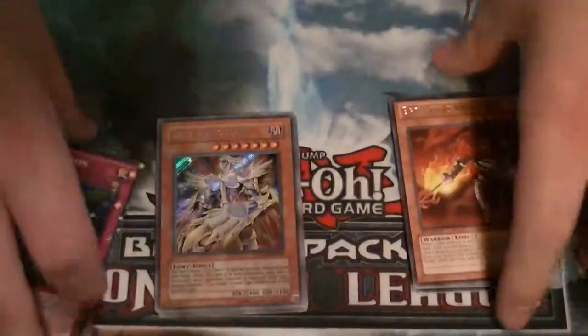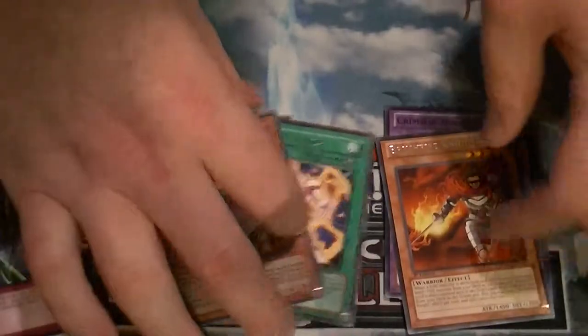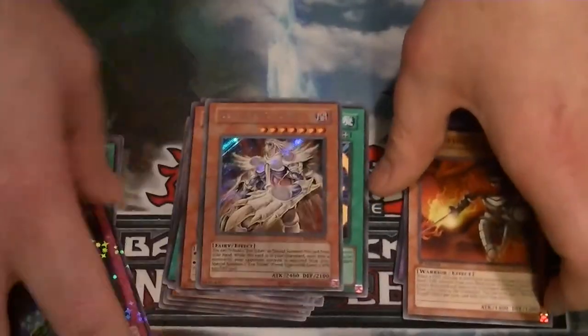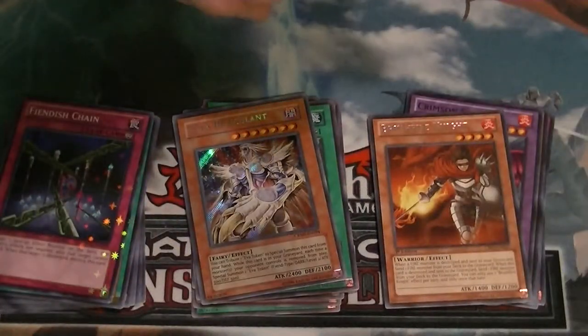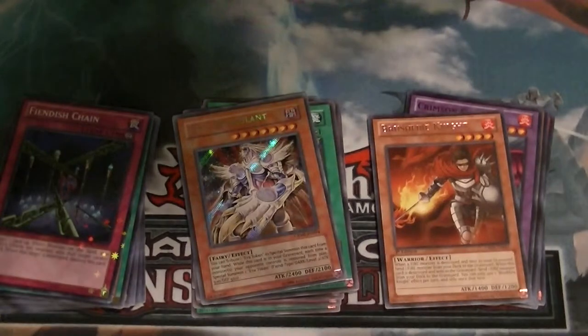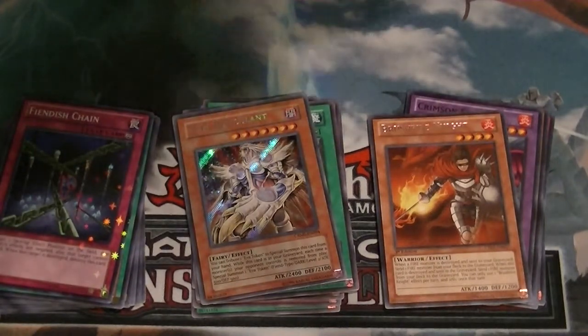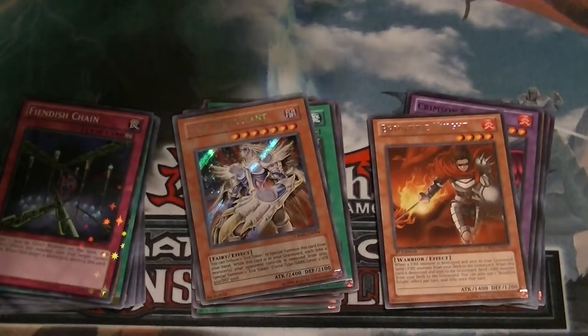Alright, so not bad. Like I said, the better pulls are probably Fiendish Chain and, of course, the Secret Rare. Thank you for watching. Don't forget to like and subscribe down below. Leave a comment on what you think of the random pack openings. Be sure to check it out Mondays, Wednesdays, Fridays, and Saturdays for all of our Yu-Gi-Oh videos. Be sure to check out DaveAndAdamsCardwell.com — links in the description below, as are links to Facebook and eBay. This has been Supreme Dragon of Hidden Dragon, signing out, and stay tuned for World Superstars!